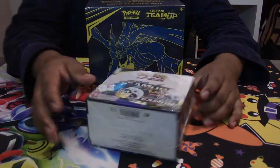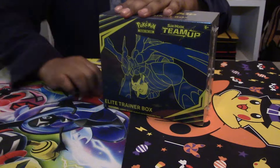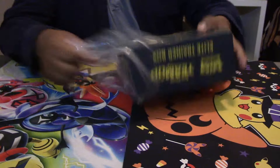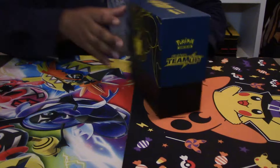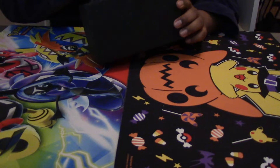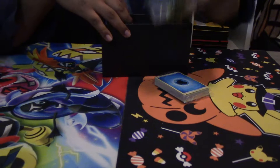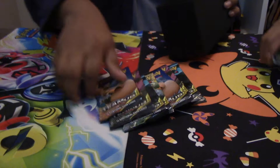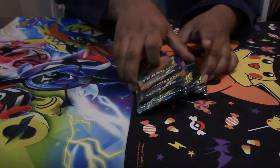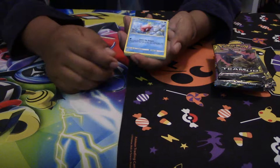Hello everyone, we're coming back with another video. We still have the team-up box to open, and for this video we're going to be opening the Lead Trainer Box for the new set. Hopefully we get some really good pulls, kind of like in the earlier video, especially the Erika card full art. This box actually looks a lot better than some of the older ones. Here are the dividers and then our booster packs — starting off with a Snorlax pack.